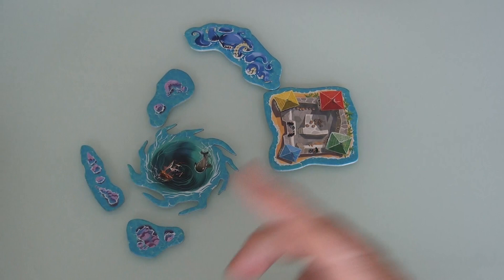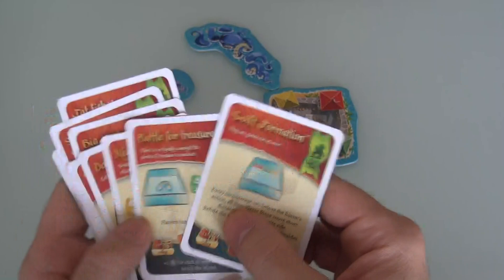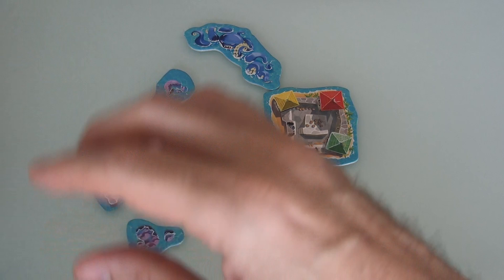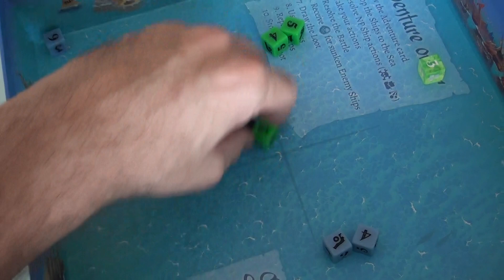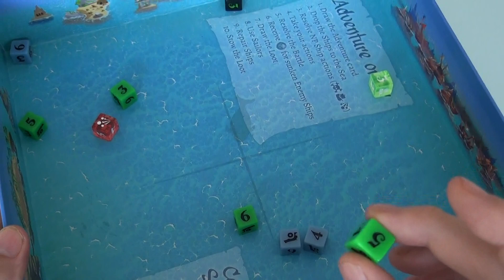One more thing I forgot to mention about old sea dogs: when setting up ready to do the drop, players are required to send in all of their dice except for one, which they keep aside. After the drop happens, in turn order, players get to take that one die they set aside and toss it in to try to manipulate the situation.